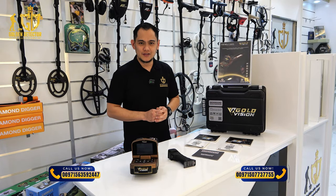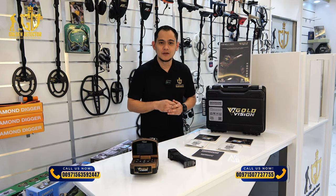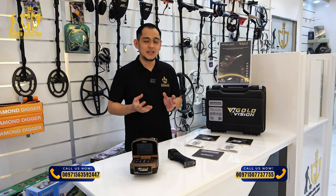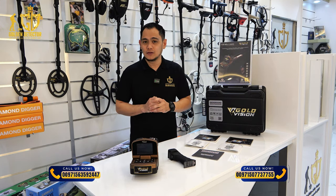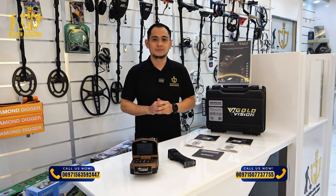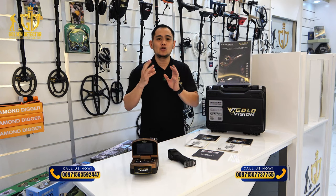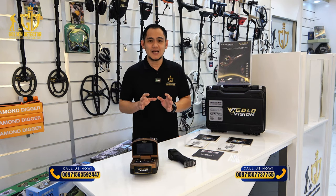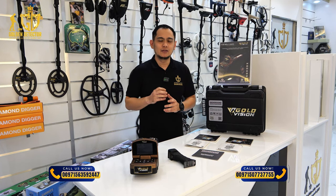Good day and welcome. Today we're going to discuss a device that can find gold, treasures, artifacts, cavities, and precious metals from the German factory Geo Ground — the Gold Vision. With its five-star system, it will be easier to find, locate, and determine the exact depth of the target. The Gold Vision range capability can reach up to 3,000 meters.